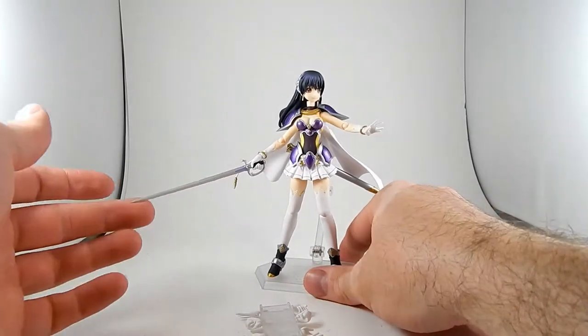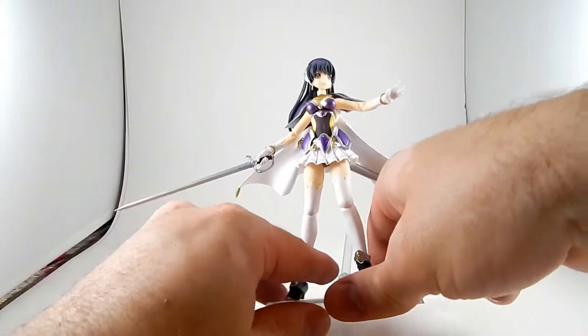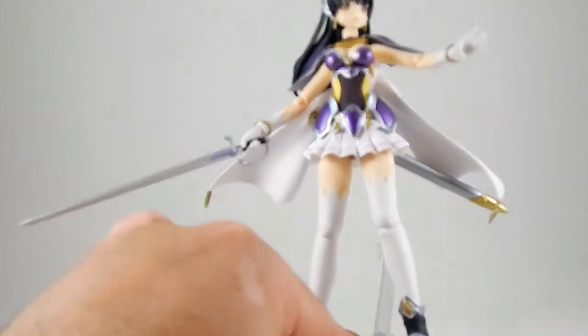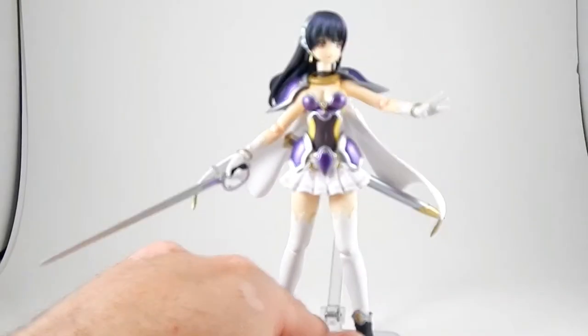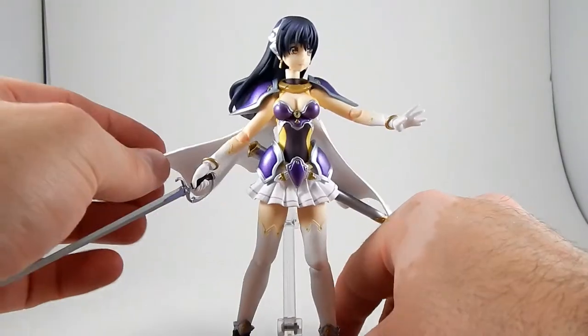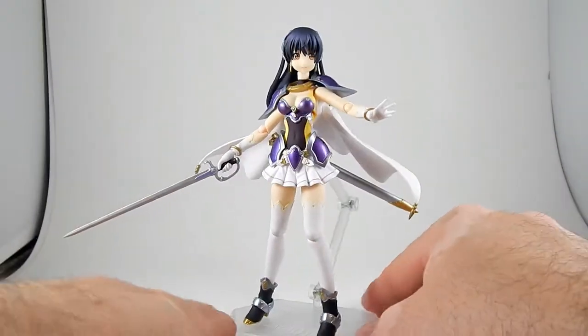She comes with a cool rapier of some kind — it's got a little bit of purple on it near the crossbar, that's cool. And now she's going to be out of focus, of course, because why would you want to focus if I zoom in? I don't know what this girl is from, but I like her design — she's kind of cool looking.